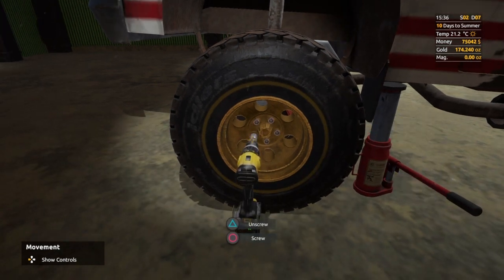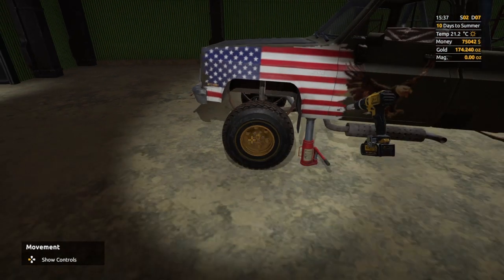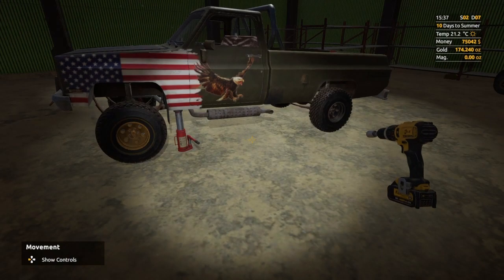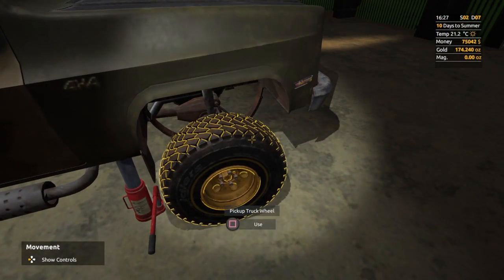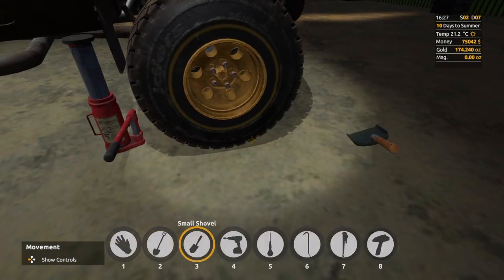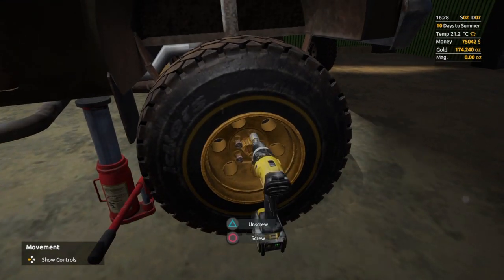The front wheel is just about done. Now let's complete the rest and fully upgrade our vehicle with the reinforced tires. There we go — this is the rear one.